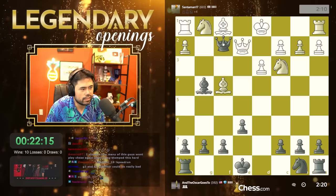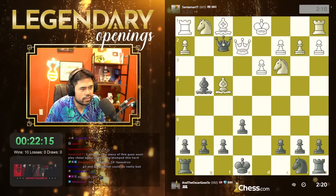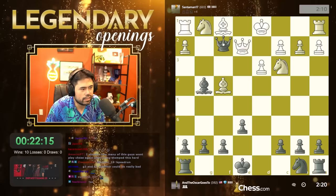I'm gonna take — oh wait, he can play queen takes g4! Oh no, I just hung the bishop! Oh, he missed it — he could have taken but it was mate anyway. Save the bishop — it actually didn't work out the way I wanted, somehow I didn't end up winning material.